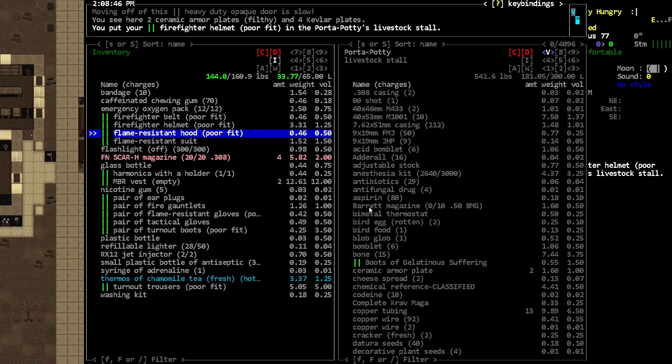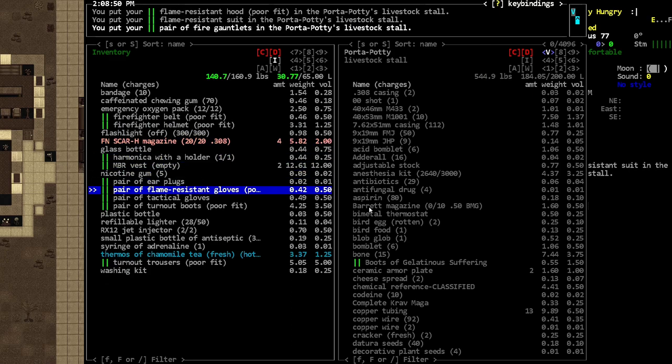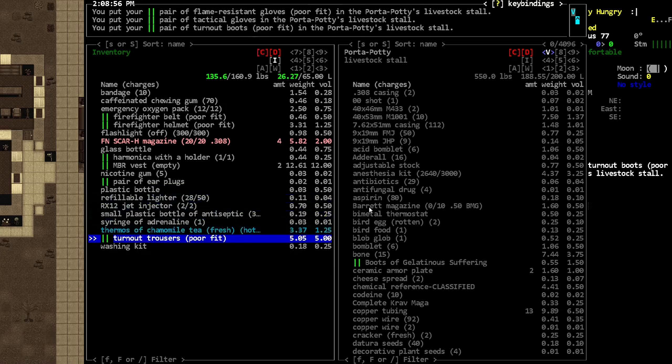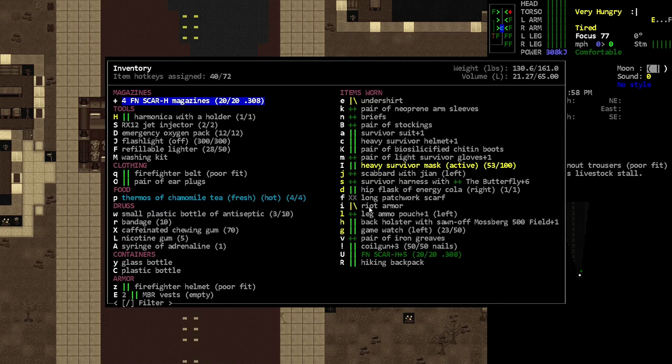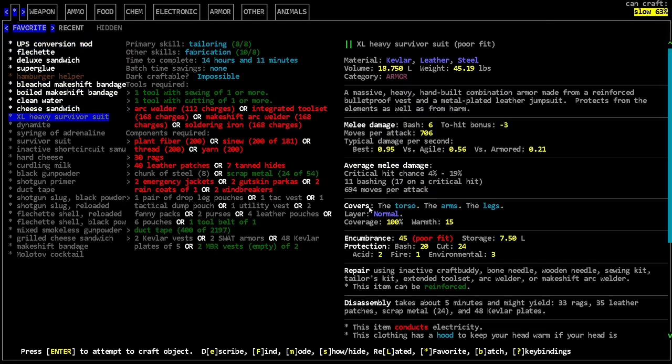The helmet, hood, suit, gauntlets, gloves — all that stuff's pretty good. It's good for us to have extras because we're probably gonna have to make more of this gear down the road. The XL suit — what else do we need? We need our welder or soldering iron; we have both of those back at camp, or we could easily craft another one. I think I need leather patches on a lot of them, and rags, and some windbreakers.